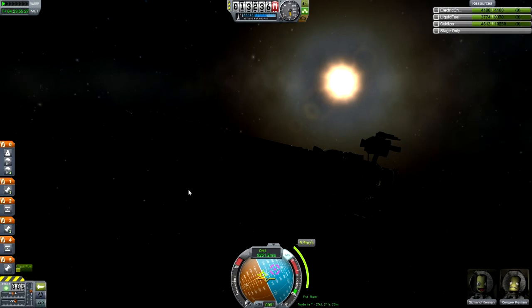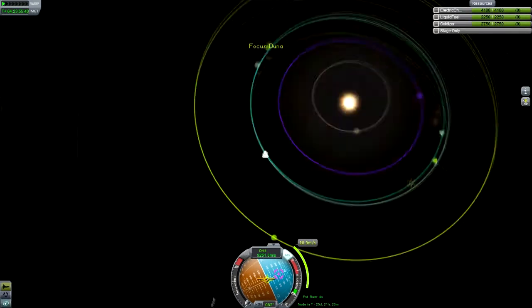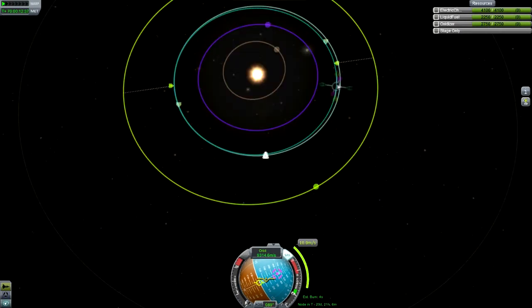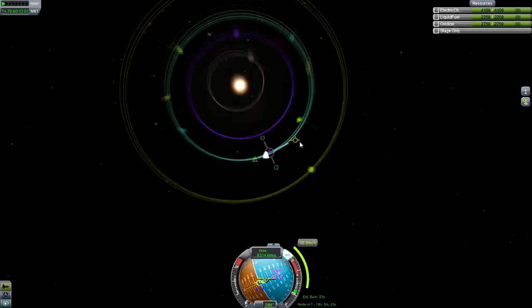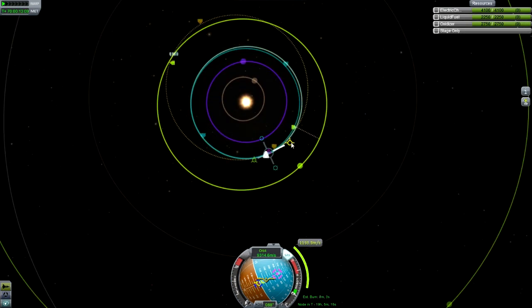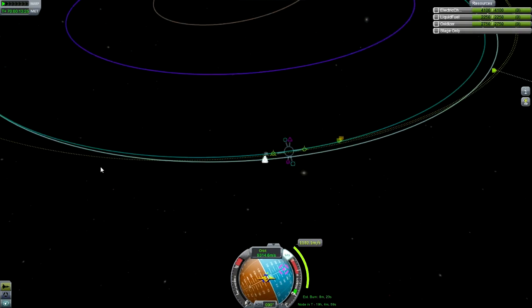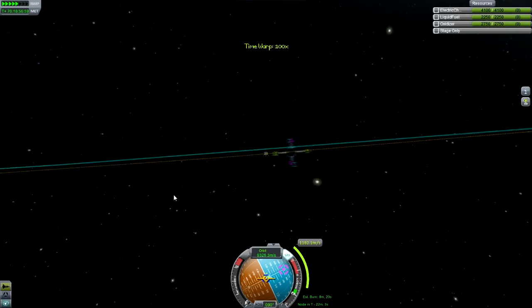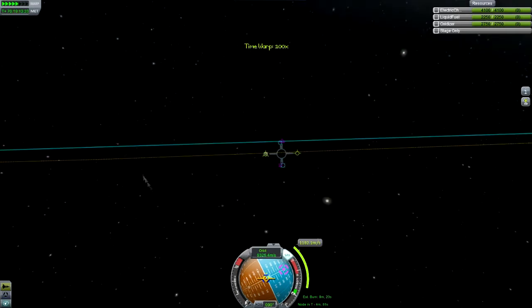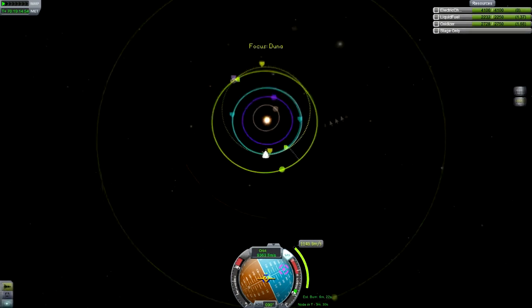We've set Juna as our target and that's given us a descending and ascending node. Basically what these mean is whether our orbit is at the same angle as the orbit of our target. You need them to be the same, otherwise you'll do your burn to get out to Juna and be on a completely wrong angle. You can see we've got an encounter straight away because we aligned our planets to be in the right place.